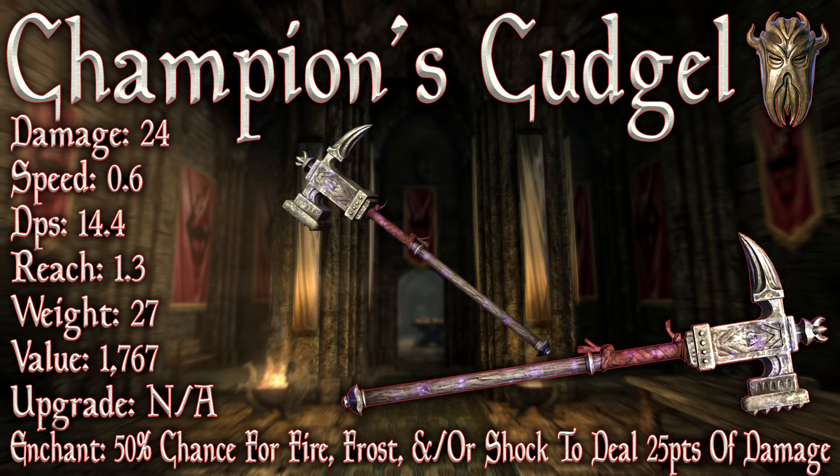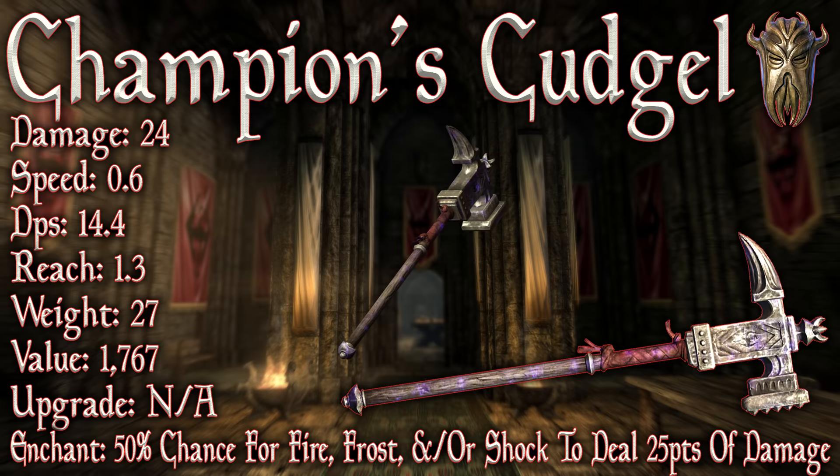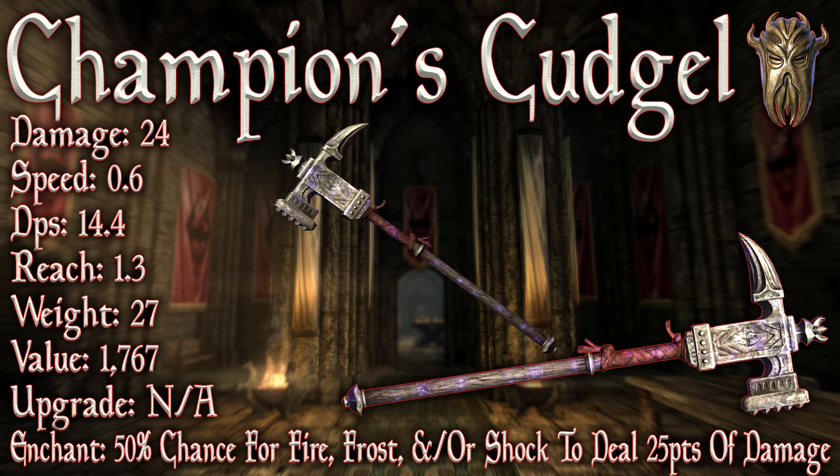The Champion's Cudgel has a base damage of 24, a swing speed of 0.6, which leaves us with a base DPS of 14.4. It has a reach of 1.3, a weight of 27, and a value of 1,767. Traditionally it cannot be upgraded, but I'll talk about that in a second.